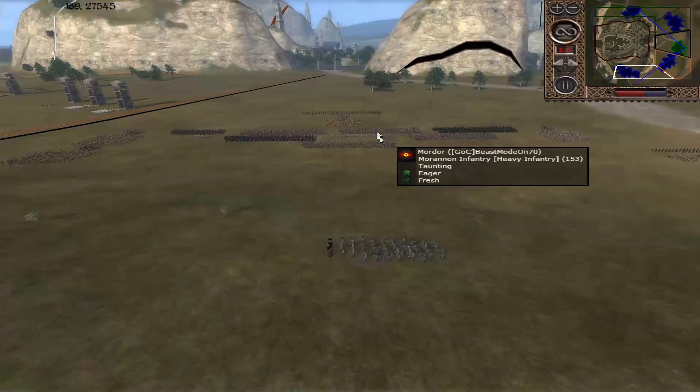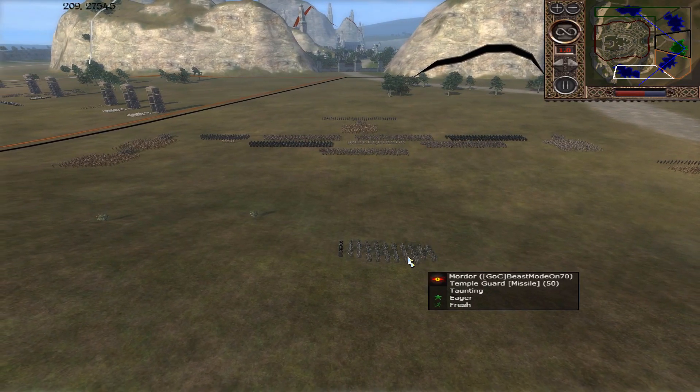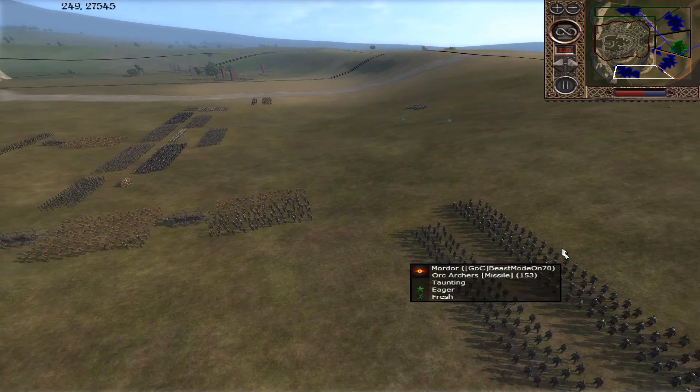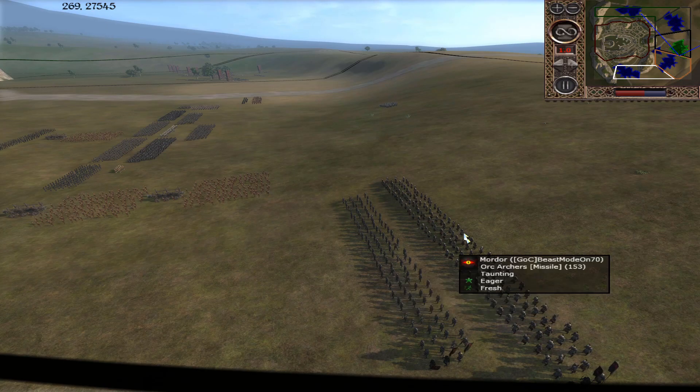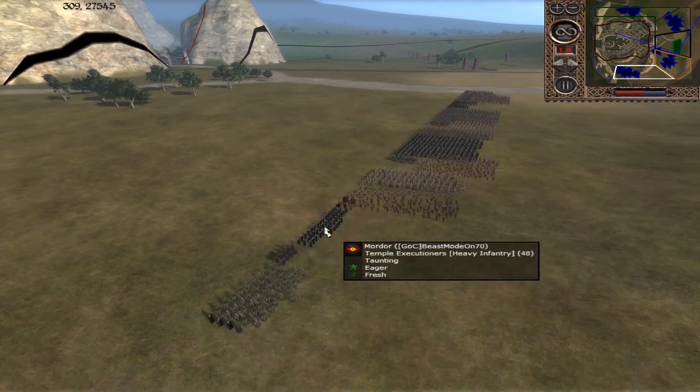Hey there team, and welcome to a Grey Havens fight here. We have a 5 versus 3 on the Grey Havens, sent in by Beast Mode or Beastie 70. So we've got Mordor with him, Mornon Archers, Orc Archers, Orc Fodder — nice — and Sauron's Well.